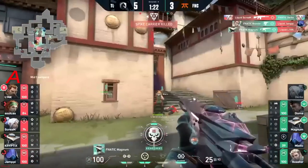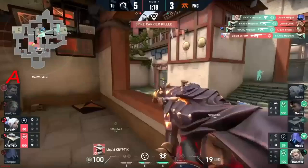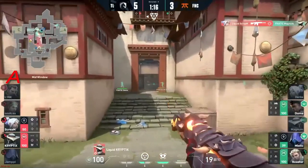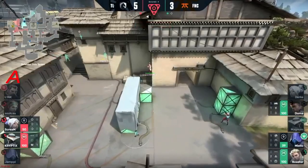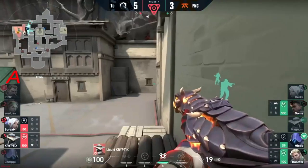Magnum somehow around on the back as well — Fanatic, they are slippery today. Finding — I mean a sheriff and maybe a phantom on the side of Boaster, but not much in the form of weaponry for Fanatic on this retake.